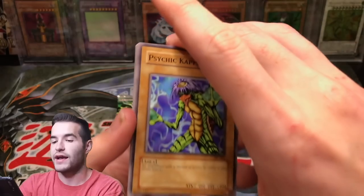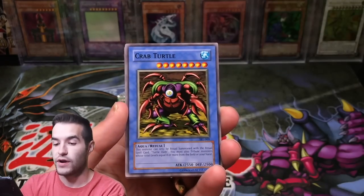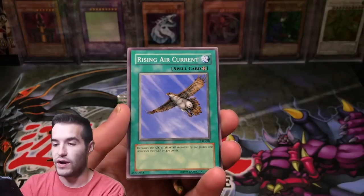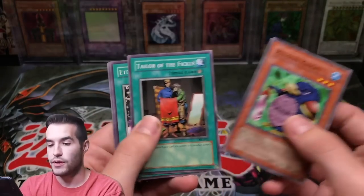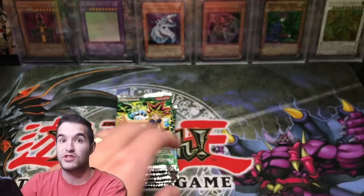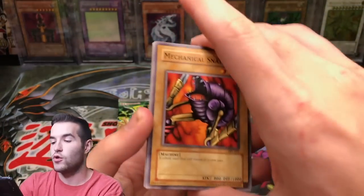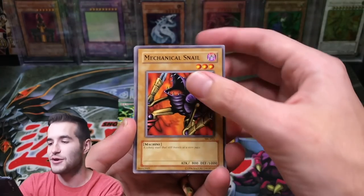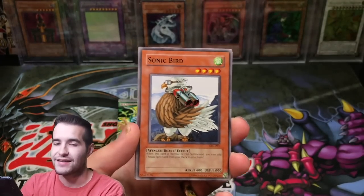Let's pull a Serpent Knight Dragon, Blue Eyes Toon Dragon, Relinquished. Curse of Fiend, Crab Turtle, Rising Air Current, Mystic Tomato — nice rare. Penguin Knight and Performance of the Sword. It's coming down to the end — are we gonna pull a big pull? Spell Ruler Booster Box Opening. Hope you guys are enjoying it, especially if you came out to hang at the premiere.